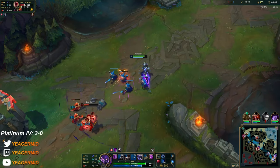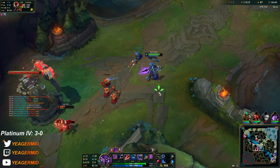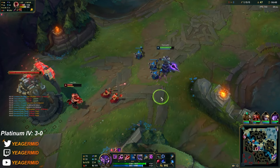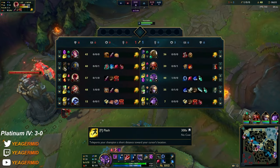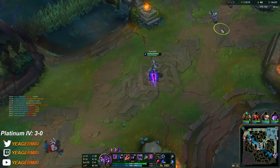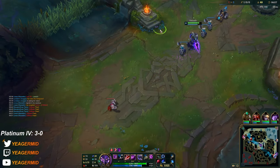What helps a lot against this matchup is the fact that Lee Sin spams his abilities so you get your E shield up very often. He's recalling — I'm gonna try to push it out.